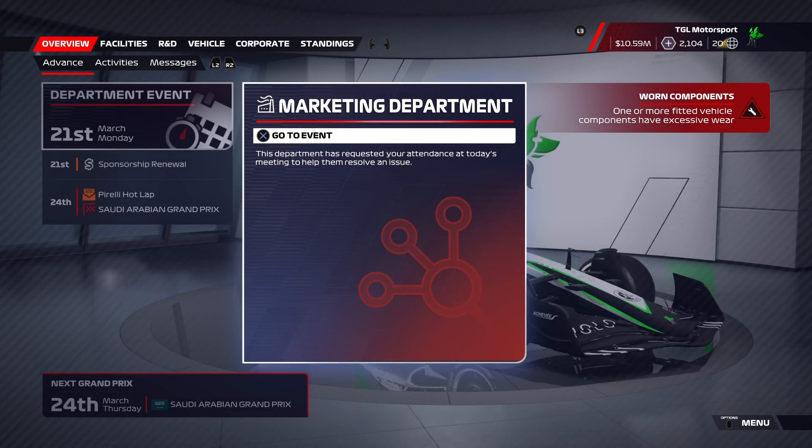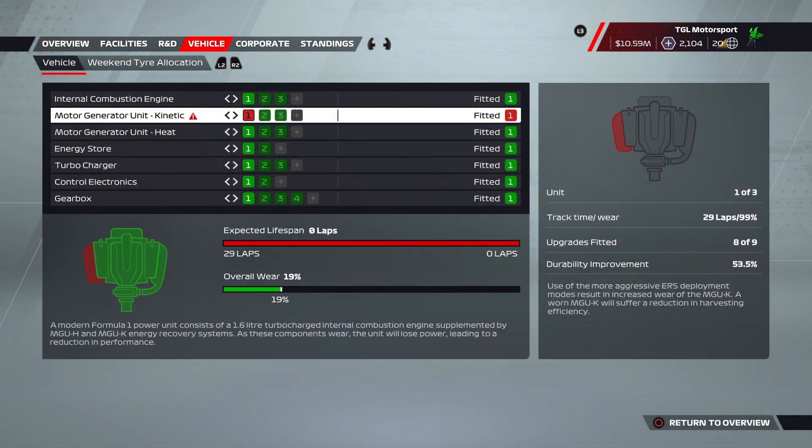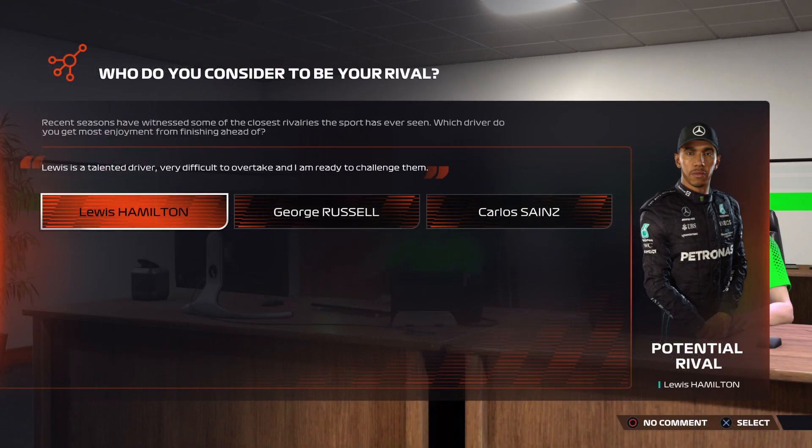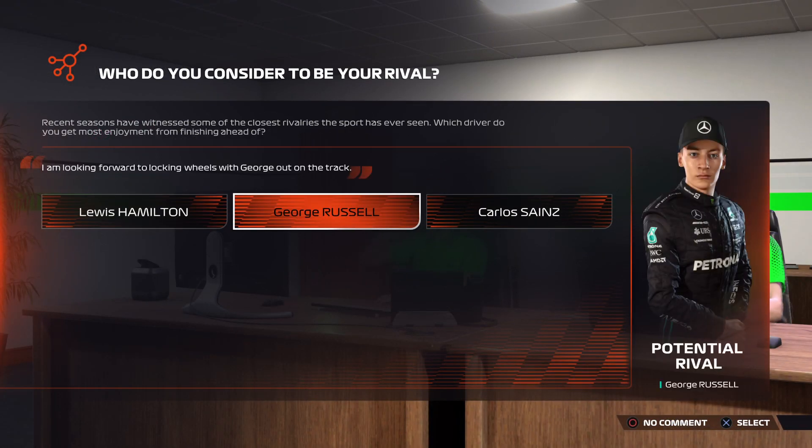Welcome back to F1 22 My Team Career Mode Season 3, round number 2, the Saudi Arabian Grand Prix. We had a mechanical failure again last time in Bahrain - it was the MGU-K that went on us this time. We're going to have to put the second one on the car because that one is completely gone. That's two Bahrain Grand Prixes in a row with a mechanical issue and a DNF.